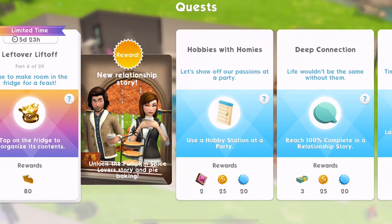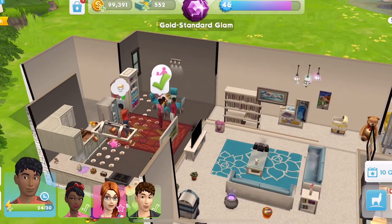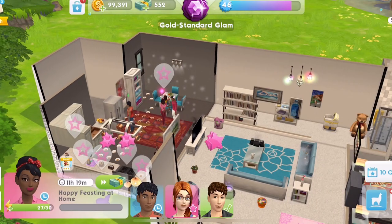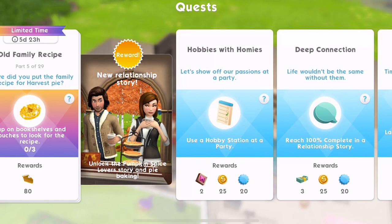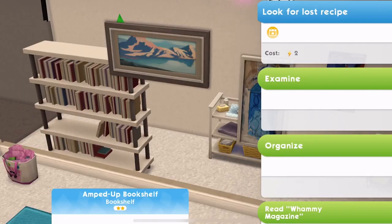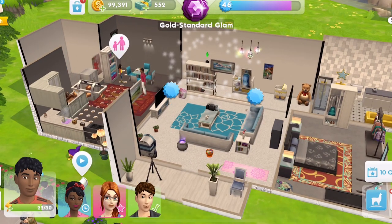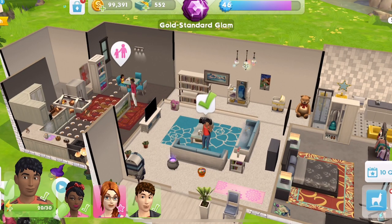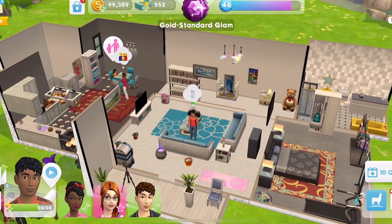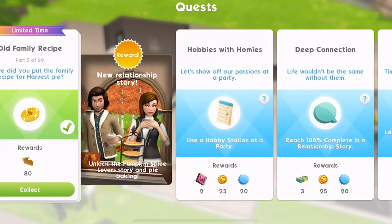Part four: tap on a fridge to reorganize its contents — that takes four energy. Whilst that's going on we'll use up some energy with the other sims. Quest part completed — collect those 80 pies. Part five: tap on bookshelves and couches to look for the recipe — look for lost recipe is two energy and we need to do it three times. Hopefully you have all four sims unlocked by now; if you've only got two it's harder. Quest part complete.